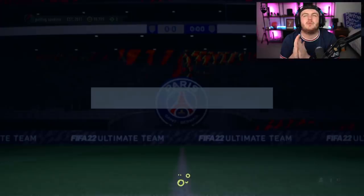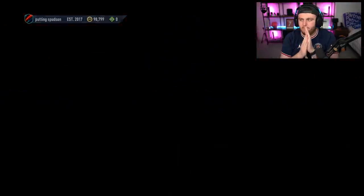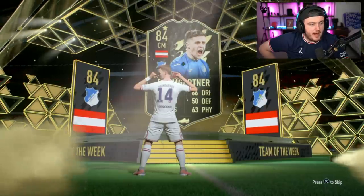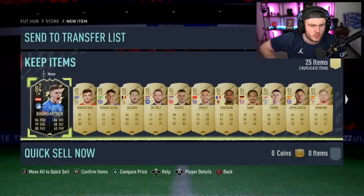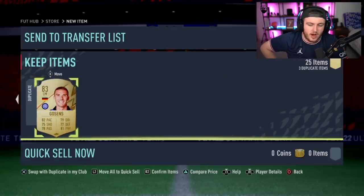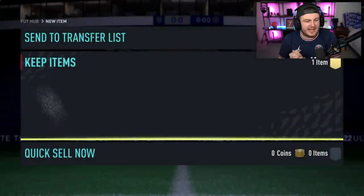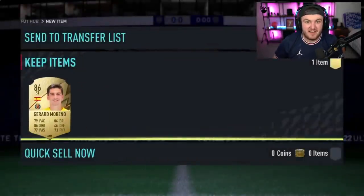83 times 25 — we're looking for another FUT Birthday, a Portuguese striker. It's going to be an inform walkout. Sometimes the promo cards arrive at the back of the pack — but not this time. Not a great 83 times 25. 84-plus player pick now — will we get a FUT Birthday in it? No — Gerard Moreno.